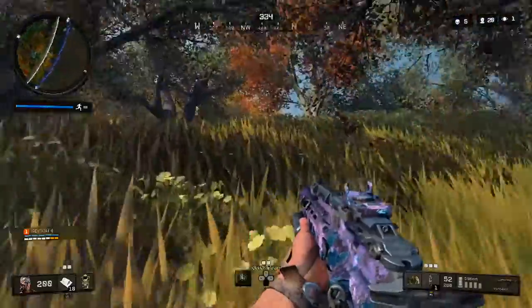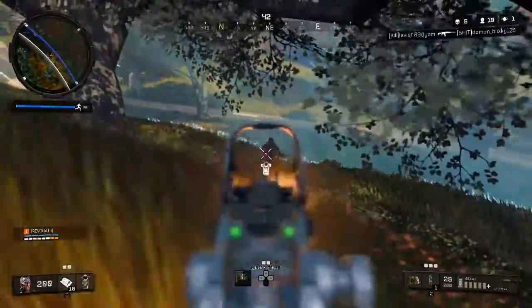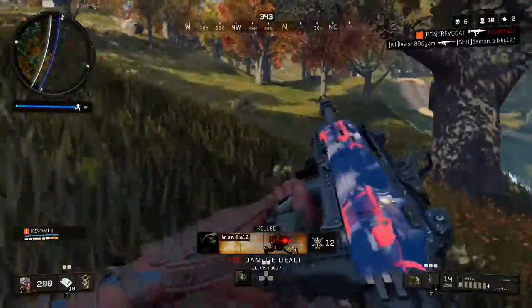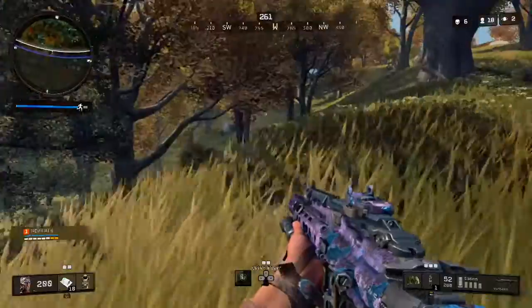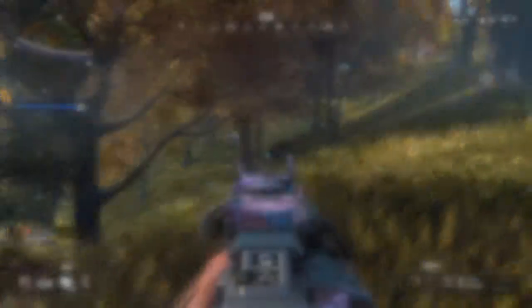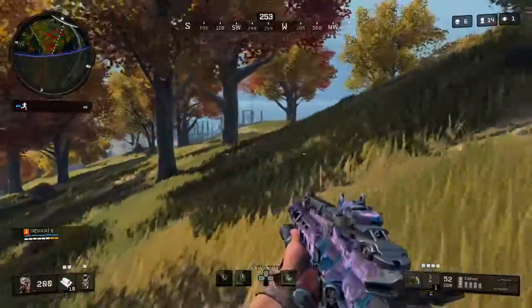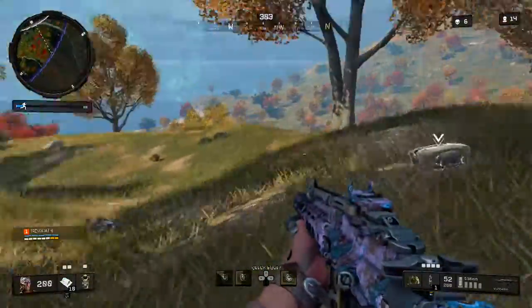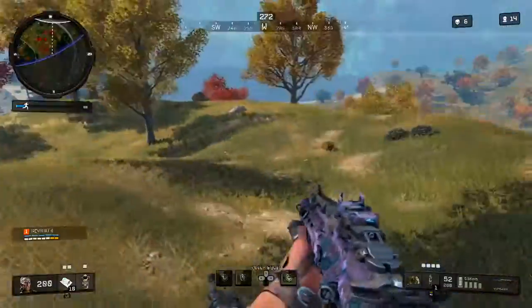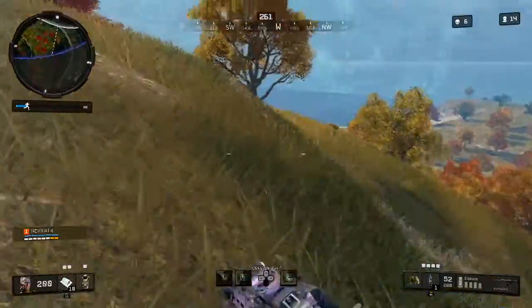This next clip — just working my way around the circle as it's closing in. I don't like running through that little area there because it's low ground. I ended up hearing this guy coming from the side, got the Spitfire out, and got him down without taking any damage. Now in this clip I think I was hearing some shooting going up the mountain, so I wanted to sneak around. I had silenced perks popped, so I wanted to get the drop on somebody.